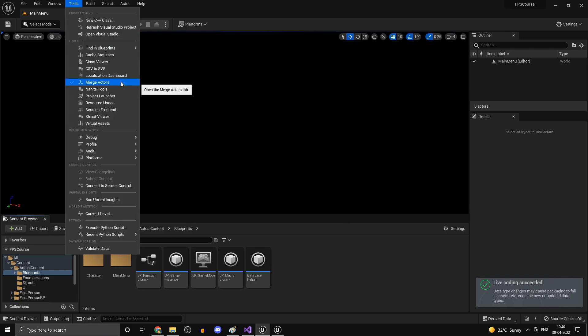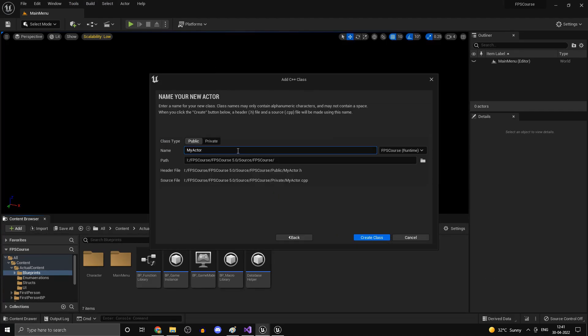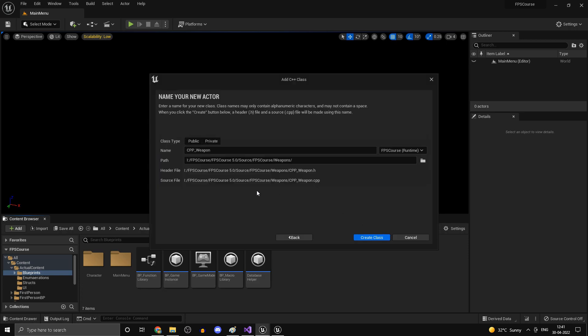Live coding is enabled so just ignore those notifications. We'll create another class as well and compile everything a bit later. Go to Create a New C++ Class, select Actor again, and this one is going to be called Weapon — CPP_Weapon. Create a new folder called 'weapons', select the folder, and set it to Public.